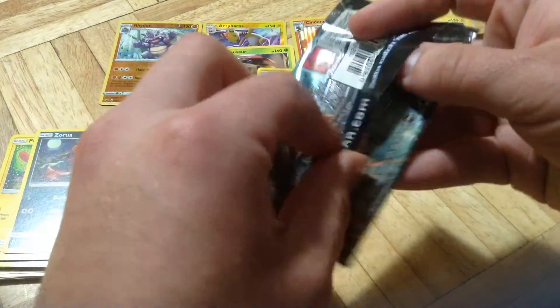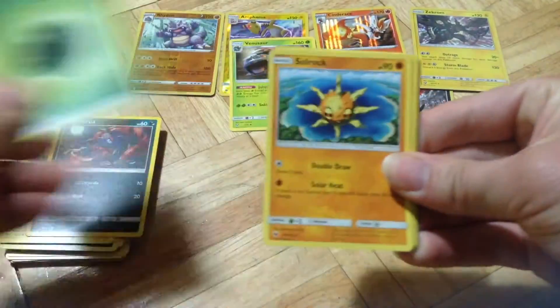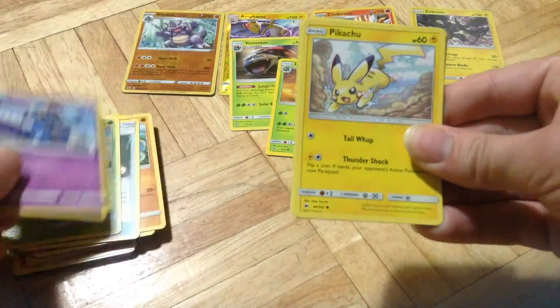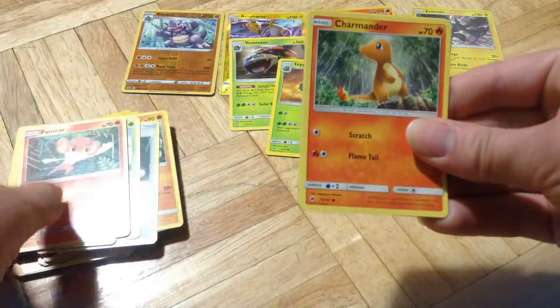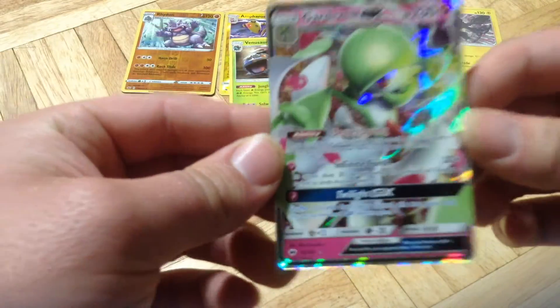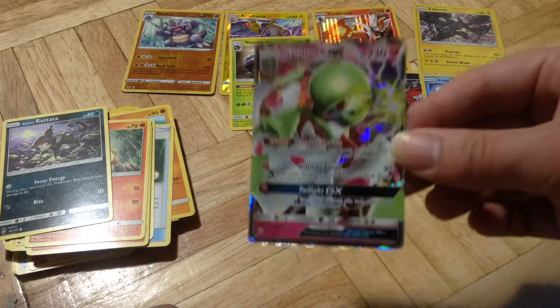Burning Shadows, see what we can get out of this category. Code Card, Point of the Back, From the Back, and Energy, Soul Rock, Escape Rope, Bloom, Gorkunk, Pikachu, Panseer, Charmander, Alolan Rattata, a Reverse Hollow Vopex, which is nice, and a Gardevoir GX. I really like that, that's beautiful.